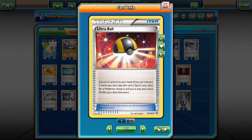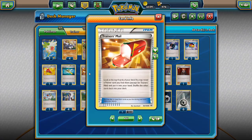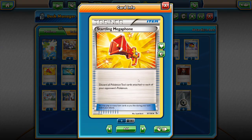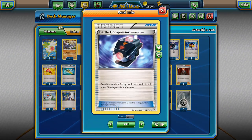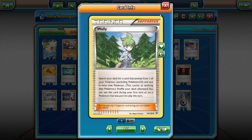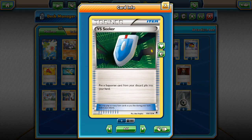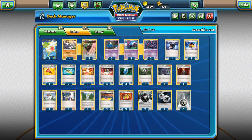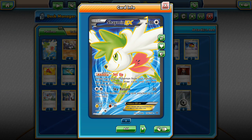I also have four Ultra Balls to get out Excadrill, three Trainer's Mail to look for Level Balls, Ultra Balls, and Super Rods, and one Startling Megaphone to get rid of Fighting Fury Belt. Fighting Fury Belt on EXes is disastrous because it gives the opponent 210 hit points, which we cannot handle for one-hit KOs. One Battle Compressor to get Wally into the discard, then retrieve it with a VS Seeker. I also run one AZ to pick up Shaymin and possibly Bats for re-benching.